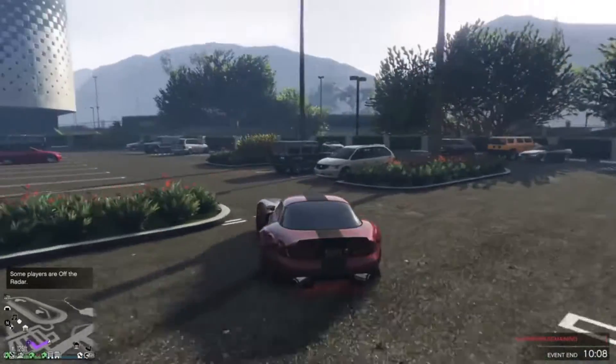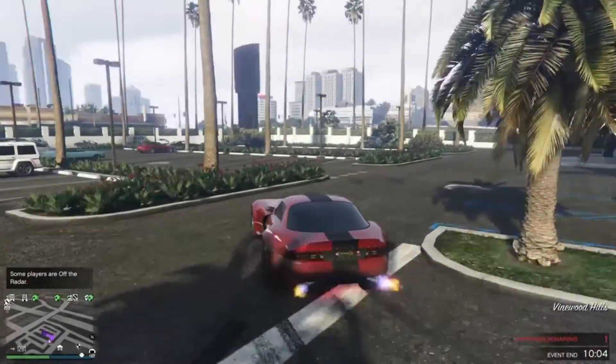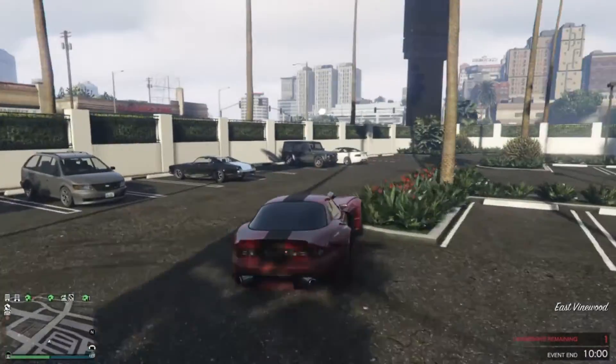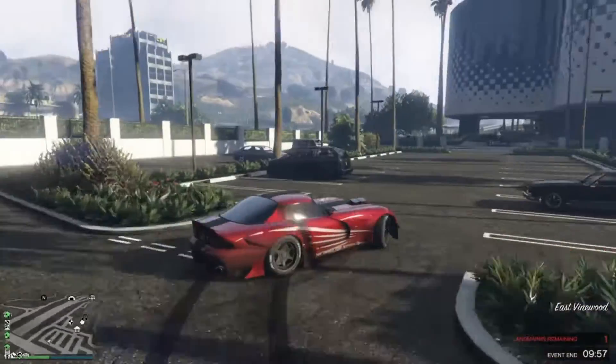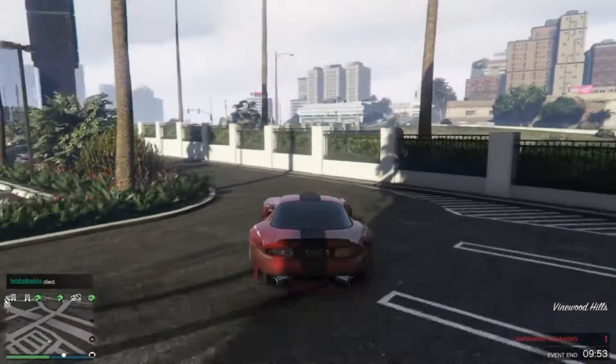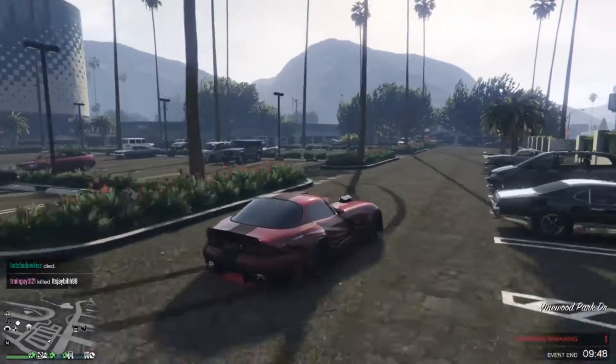This next one is more of a generic one — it is in the casino parking lot, but it's fun to just drift around. Try not to hit the cars; if you do, just cut it out like I did. This is definitely a beginner to intermediate spot.